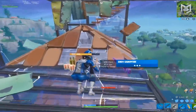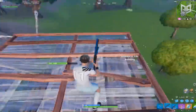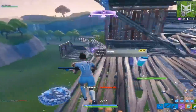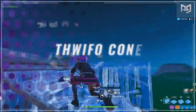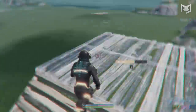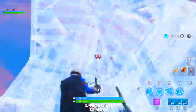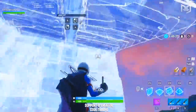Using less materials obviously means more risk, but if you throw this retake into your rotation, your opponent will be less aware of your next move. If you do have some extra mats to spare, or have already tried this strategy with no avail, we've got you covered with the Thwifo cone protected 180-degree retake. The Thwifo cone refers to where someone throws a wall behind them with a cone on top to allow for an extra layer of separation between you and your opponent. If you watch any Fortnite competitive streamers, you probably already know of it without even knowing its name.